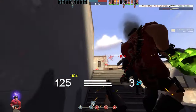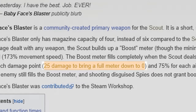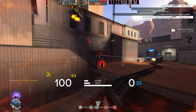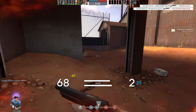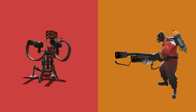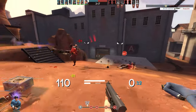It only takes 25 damage to completely empty the meter and you're back at 120 base speed. Being fast with the BFB is nice, but when it only takes 25 damage to empty your meter completely, you usually don't maintain that full boost for very long. It also makes things that emit constant damage — like sentries or pyros — your absolute number one enemies, since they can deny your boost so easily.